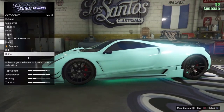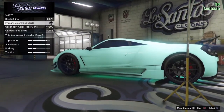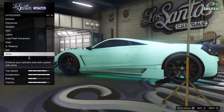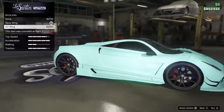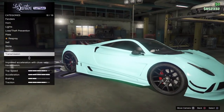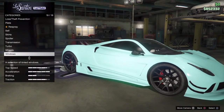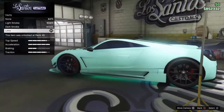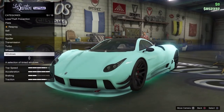For fenders you can go up or down, which is pretty cool. You have the horn, the lights, the plate, and the respray. For skirts you can have none, primary, secondary, or carbon. For the spoiler you can have the standard spoiler or the GT wing — I kind of like the spoiler because the GT wing is a little much. Then transmission, turbo, wheels, and windows tinted — those are all the customization options for this car.